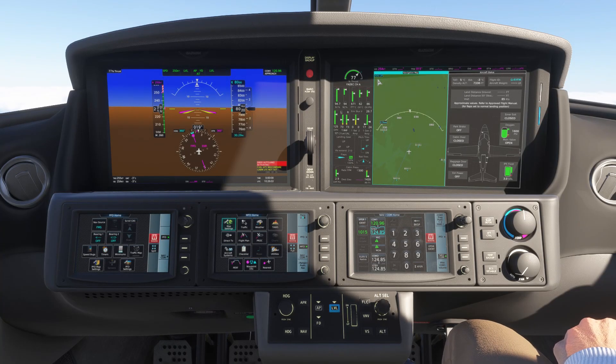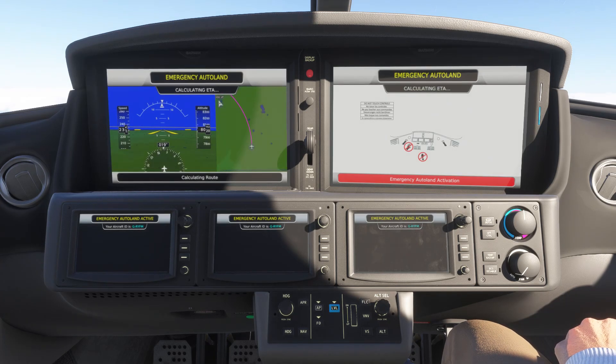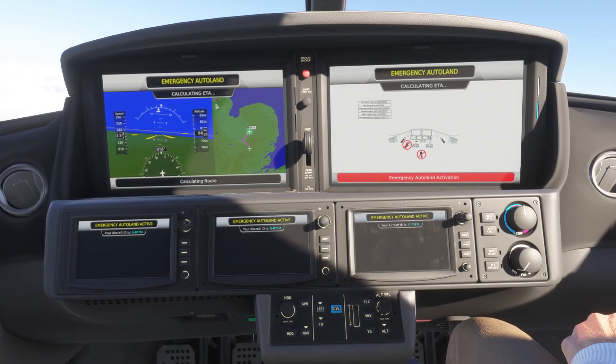After a few seconds, the Safe Return system activates and the displays change to a passenger-friendly emergency auto land mode. The system then identifies the closest airport and calculates the required lateral and vertical path.